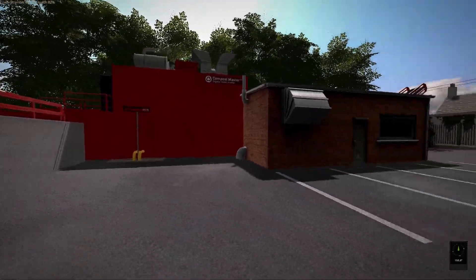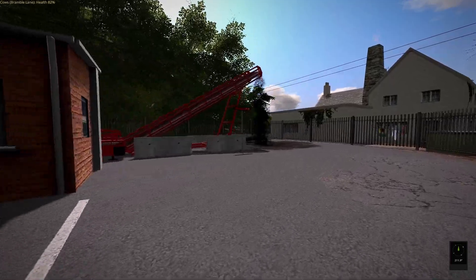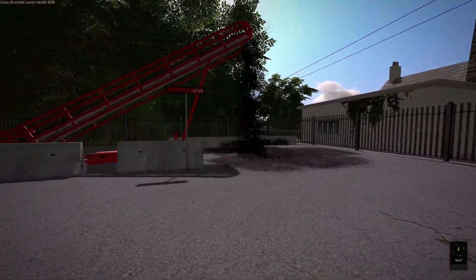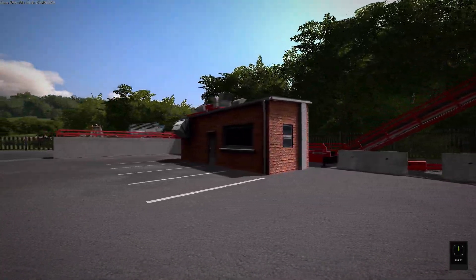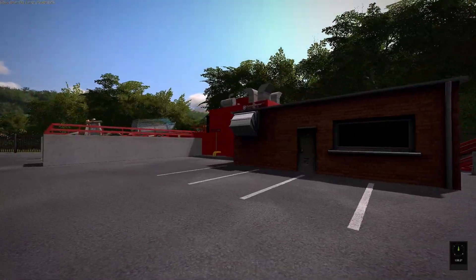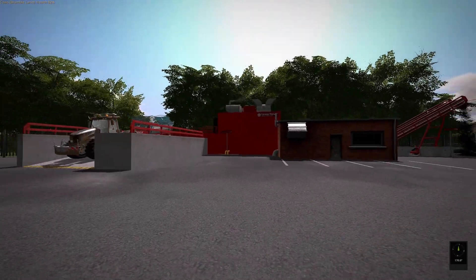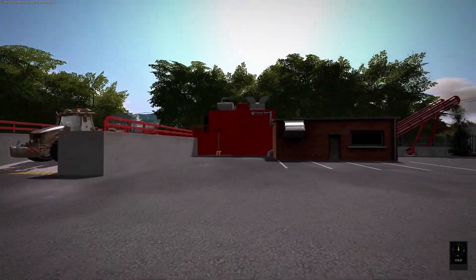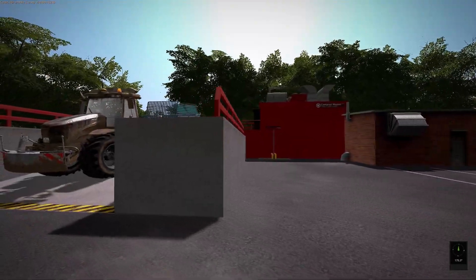We didn't really need to use that tanker - we could have used the red tanker we have on our farm, or rented another one. I don't think this requires the Kota Universal Pack, or Bullet Bill would have mentioned it in the notes. On German maps it typically does require the Kota Universal Pack. The reason I had to bring fuel down here is we've got a lot of grass in from our fields.